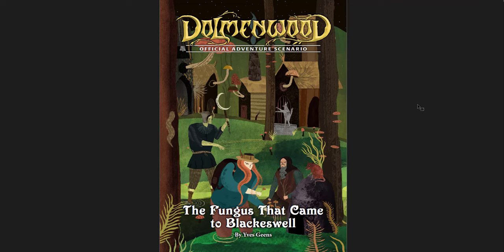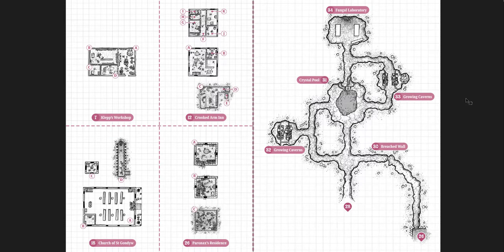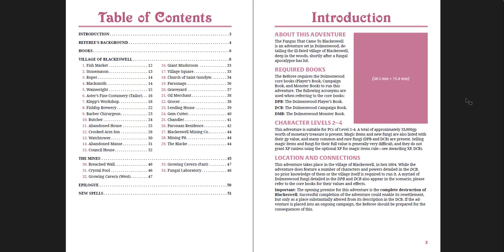First let's go through The Fungus That Came to Blackswell — great adventure. The maps are just so good; I love the style here. I don't know if this is final in terms of the color or illustration style, but I love it and I love how everything's labeled. It's not hyperlinked — I imagine it will be — but you can see the general view of the village, the inside of some buildings, and the dungeon beneath the fungal laboratory. There are still some things that need to be done since this is the 0.5 version — no proofreaders listed and some art pieces missing.